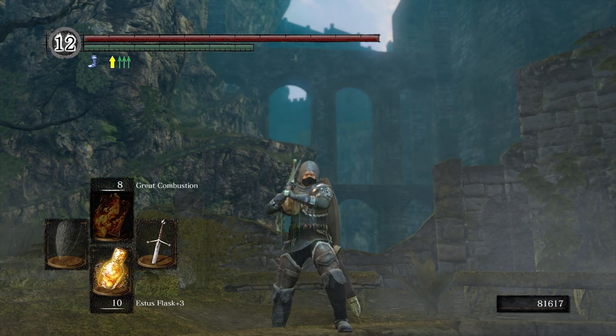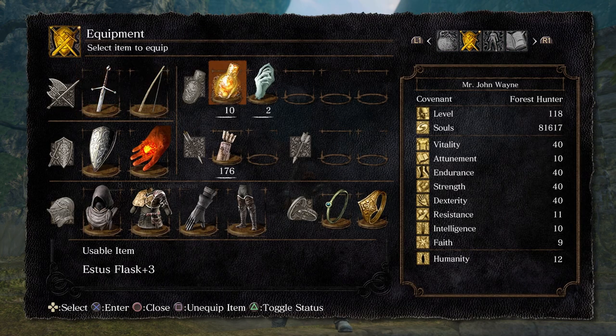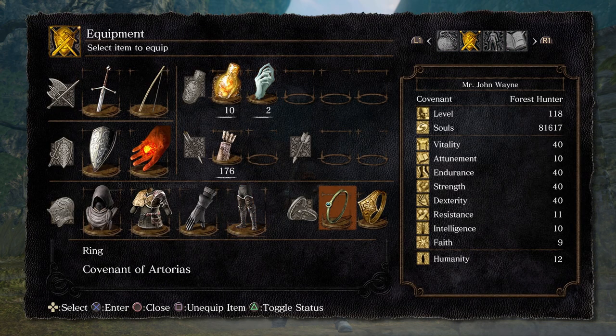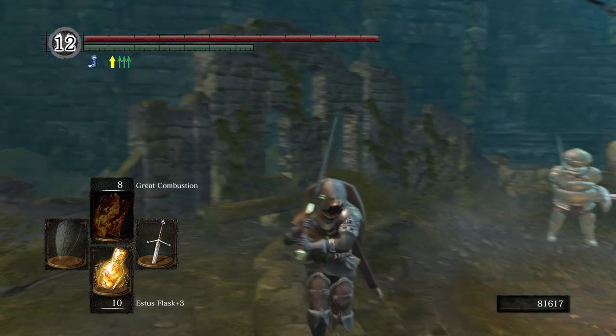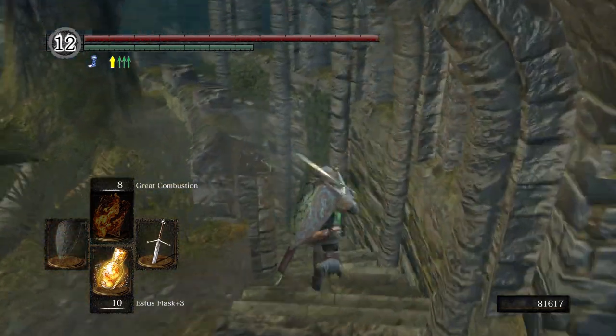I play everything from the Fallout franchise all the way to the Soulsborne series. Welcome everybody to another episode of my Dark Souls Remastered walkthrough. I hope everybody's doing well. Today we're going to go down to New Londo Ruins. But before we do, we need some Transient Curse on, and we also need the Covenant of Artorias. Now that that's went over, let's go ahead and go down to New Londo Ruins.